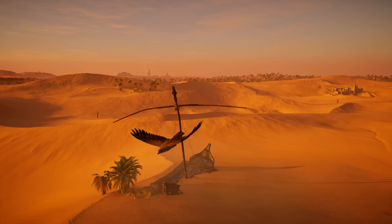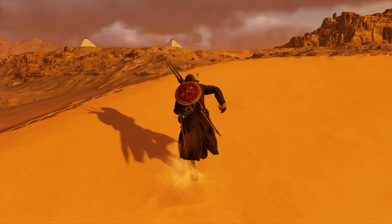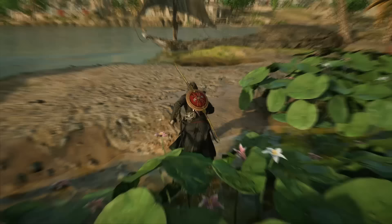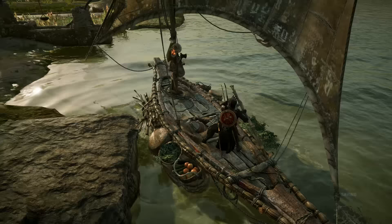The deserts of Egypt are also beautifully recreated in the game. The vast open spaces and rolling sand dunes are stunning to look at, and the game's weather system adds to the experience. The sandstorms are a sight to behold and make traversing the desert even more challenging. The game also includes various oases and towns scattered throughout the desert, making the world feel even more alive and bustling with activity.